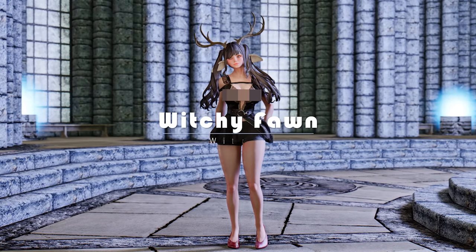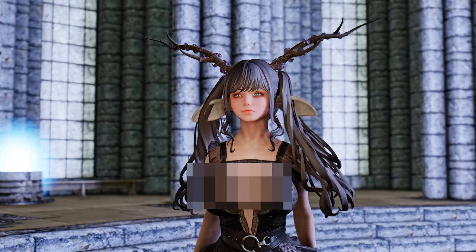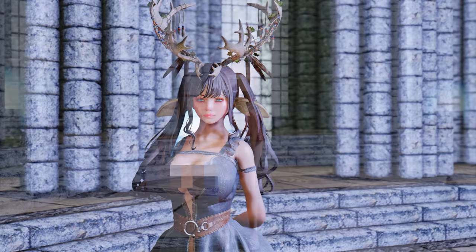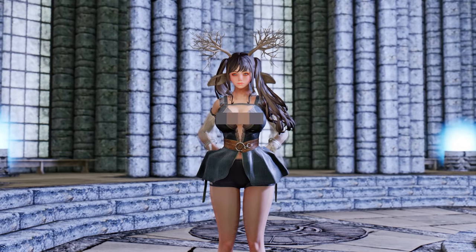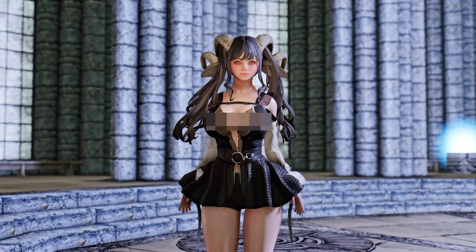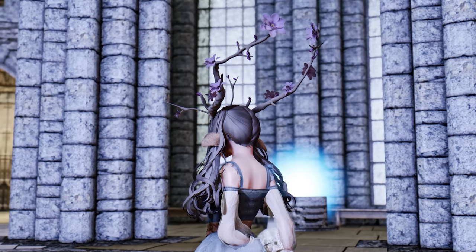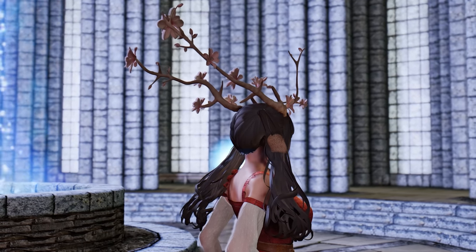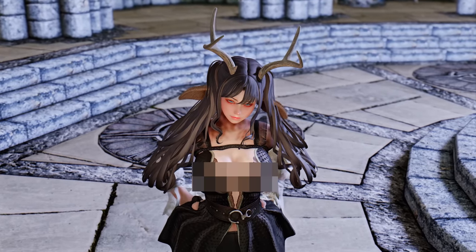Next, let me introduce the Witchy Fawn mod. Witchy Fawn offers a new accessory collection featuring 16 types of horns and 3 varieties of elf ears, perfect for creating a captivating deer-like character. These accessories are compatible with both male and female characters, allowing for a diverse range of appearances. From elegant deer antlers to majestic ram horns and intricately adorned ones, these additions provide a touch of mystique and fantasy to your character's appearance. Whether you seek a mystical, otherworldly aura or simply wish to add a touch of whimsical charm, the Witchy Fawn mod will undoubtedly elevate your Skyrim adventures to a whole new level of enchantment.